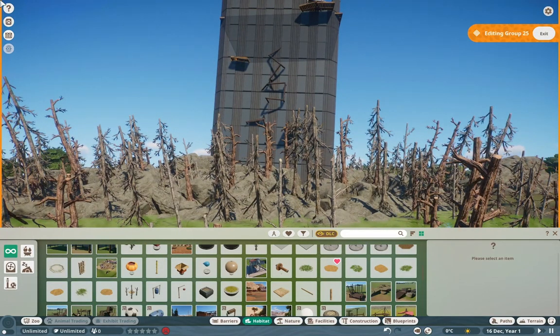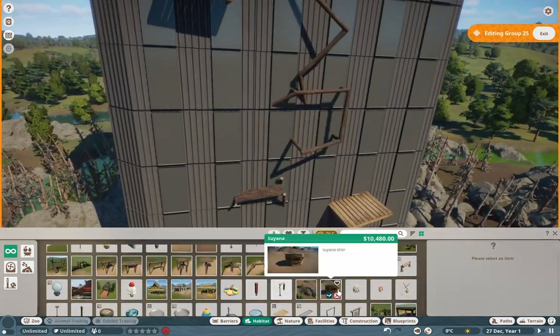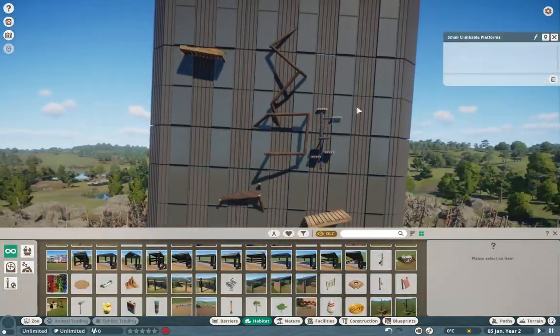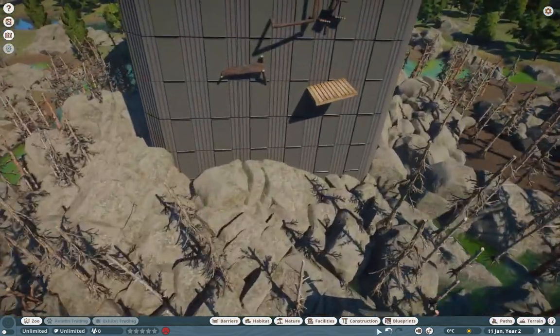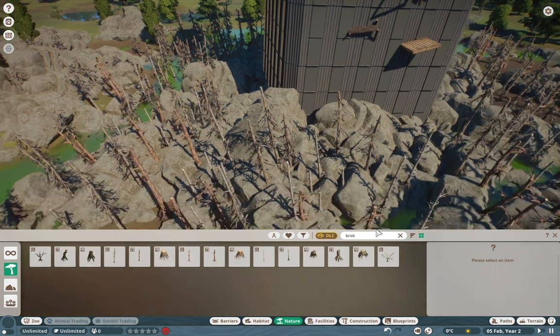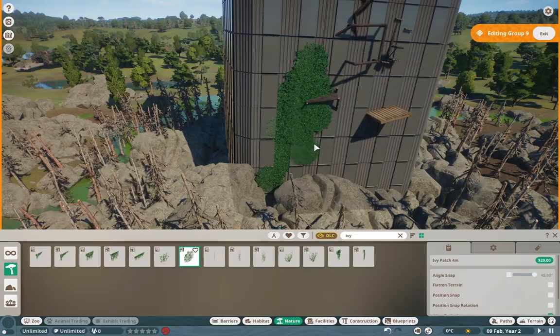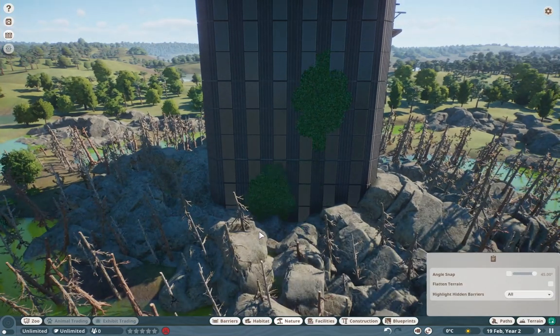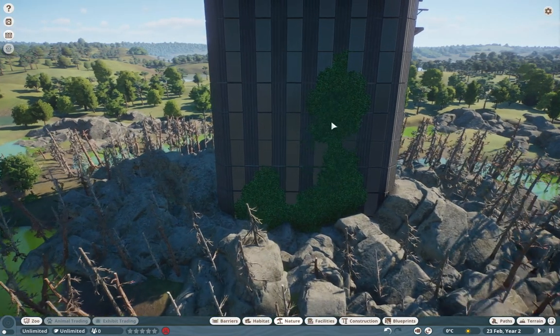I dress up the top of the building a little bit, put down some bedding, and make sure they can access up there. You'll see a bit later that I do a better job making sure they can get up. I went ham using Frontier blueprints — I didn't even care, I just wanted to make sure it looked good all the way up. Using blueprints is so good, and some people are too afraid of doing it. I was actually thinking of a challenge where you can only make a zoo with blueprints — that'd be a really fun idea to experiment with in the future.